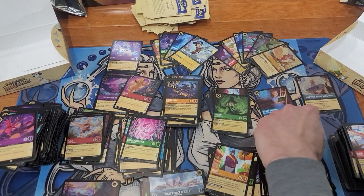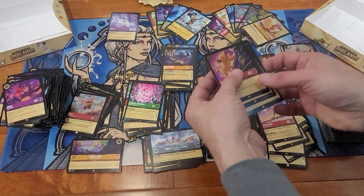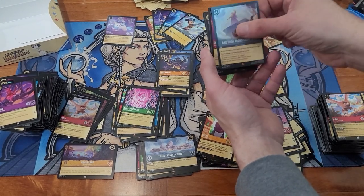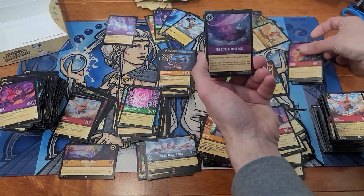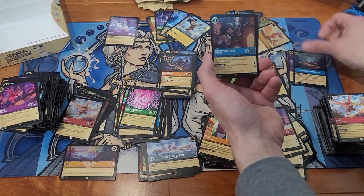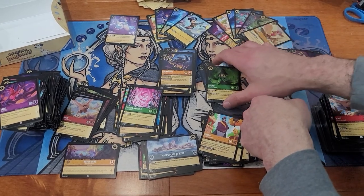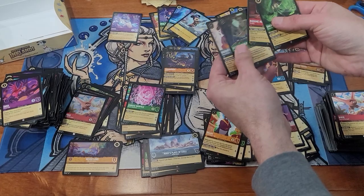We also pulled a foil Along Came Zeus, which is a good one. For our foil rares, we pulled Along Came Zeus, Simba, the Boss is on a Roll, Gyro Sensor, Audrey Ramirez, Treasure Garden, Helga Sinclair, and Minnie Mouse — our first two being the hits there. I was kind of combining super rares and foil rares together.